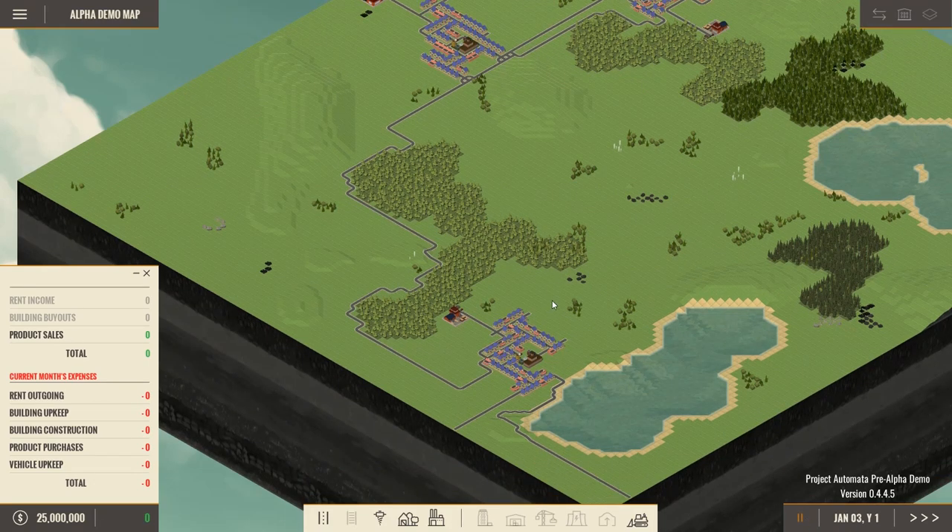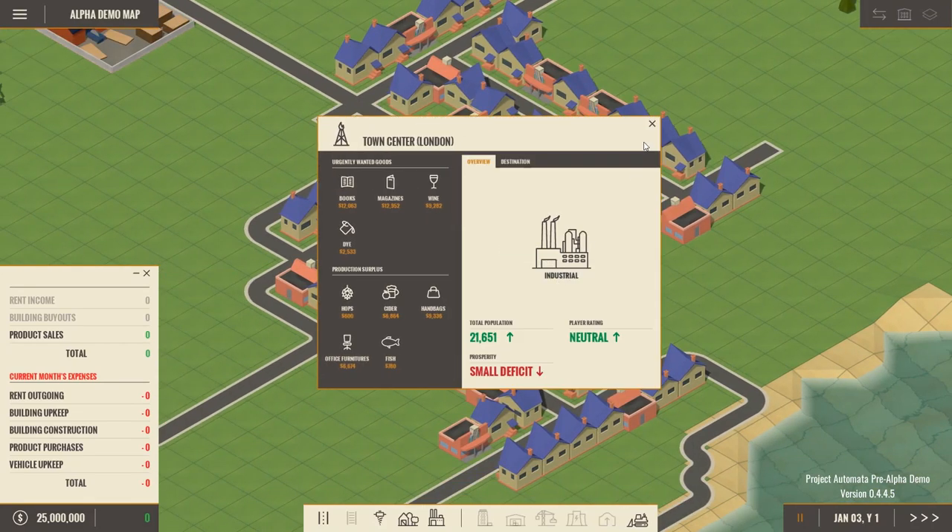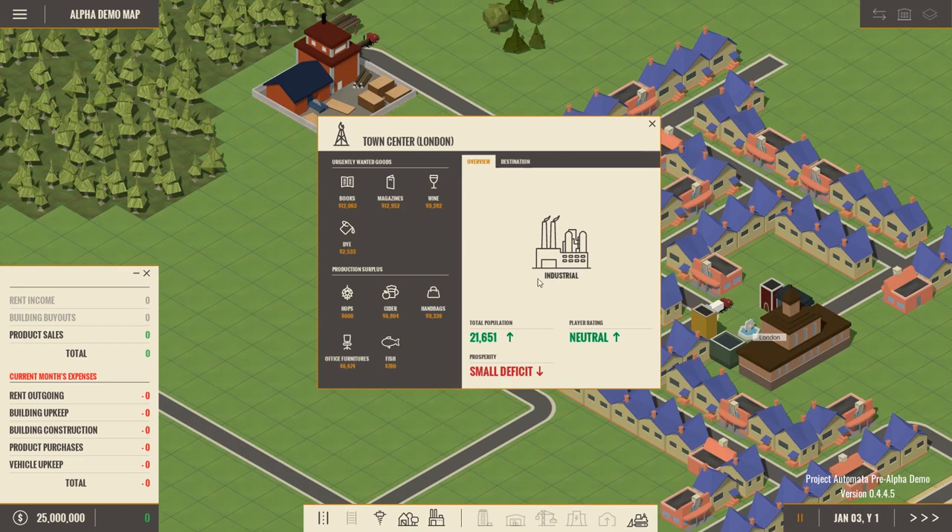I have it paused right here. First one is London — I'm sure it looks so much like the London you all love and know. Here's the urgently wanted goods: they want books, magazines, wine, and dye. Their current surplus includes hops, cider, handbags, fish, and office furniture. So we already know they produce these things and have a surplus of them.